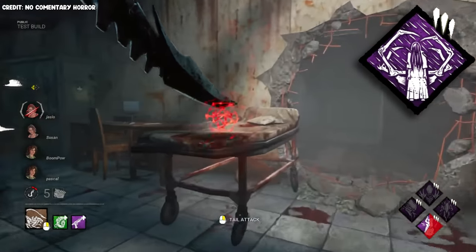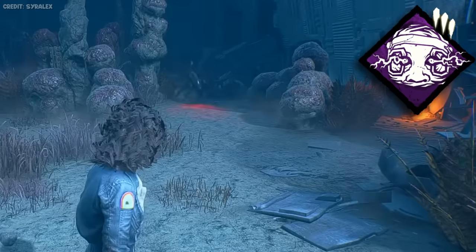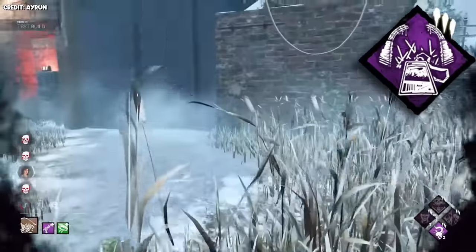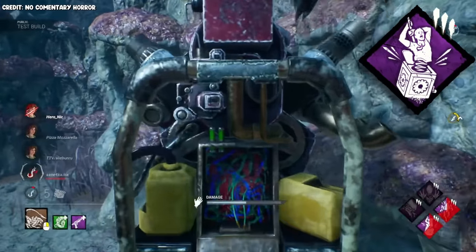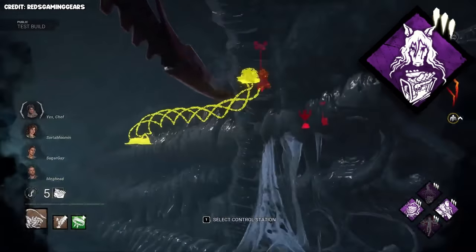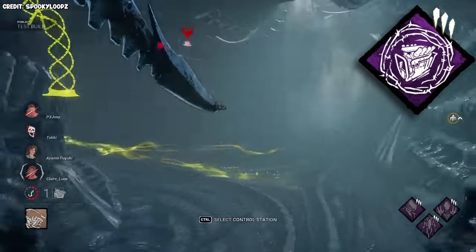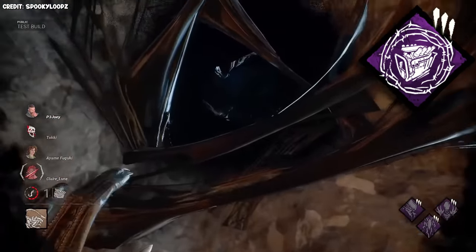Ulrica Storm — to force them off gens with your teleport. Tinkerer — for info on the gens to teleport to. Monitor and Abuse — to make your runner mode have a 16-meter terror radius. No Way Out — since you can take advantage of the notification when they touch the door because of your teleport ability. Pop Goes the Weasel — since you can get to highly progressed gens quickly. Floods of Rage — to keep up your quick map pressure. Surveillance and Glowing Tremors — for the same reason. Trail of Torment — because you can activate stealth almost whenever you want and then appear on the complete opposite side of the map from where you just kicked a gen.